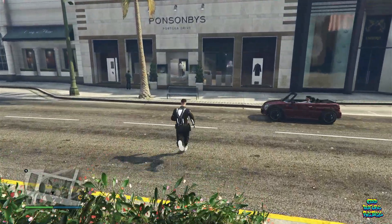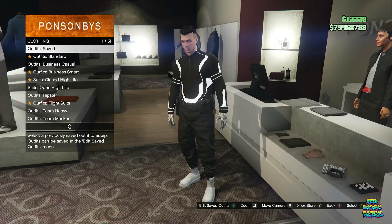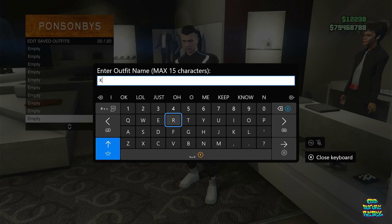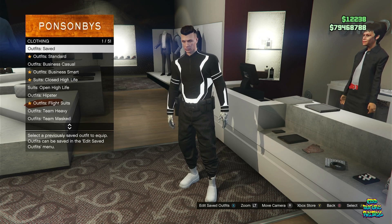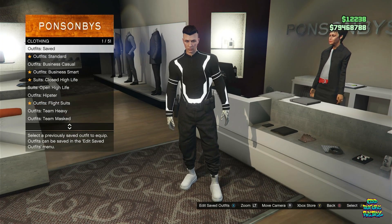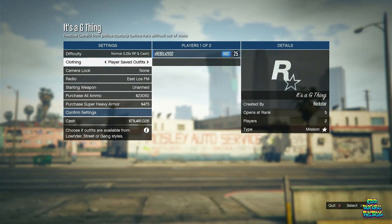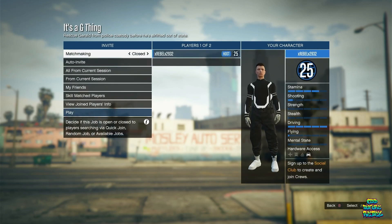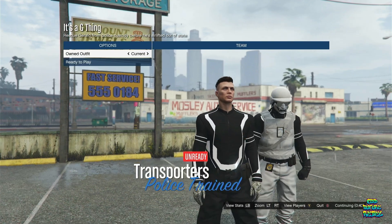Once you're in the invite only session, make your way over to any clothing store on the map and save your current outfit on the last outfit slot. This part is very important — you can make more modded outfits before this part, or if you want the vest on your saved outfit, make sure you have it on now. Then go over to your bookmark jobs and start the mission called Itchy G Thing. On this menu, put clothing on Player Saved Outfits, invite at least one person to help you out, and launch the mission.